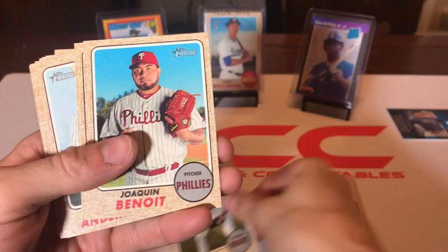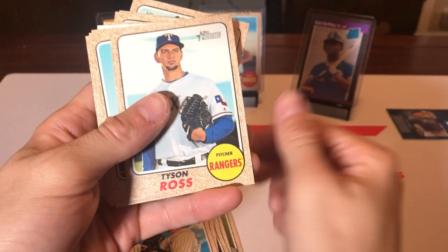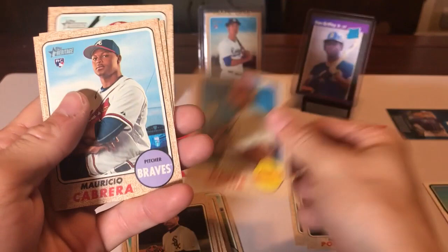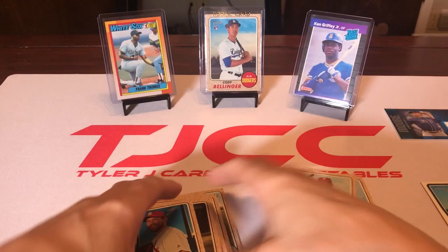From the 2017 Heritage High Number packs we got a Joe Jimenez rookie card, a Boog Powell rookie card, Ben Zobrist — 2016 World Series MVP — a Mauricio Cabrera rookie card, Alan Cordoba rookie card, and a Jorge Alfaro rookie card. No Bellinger in those.